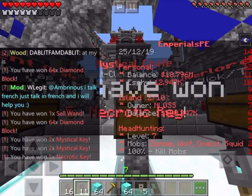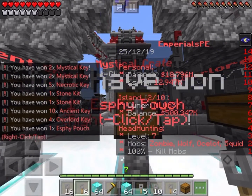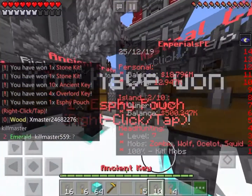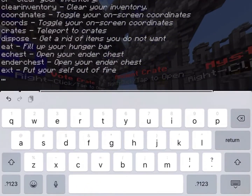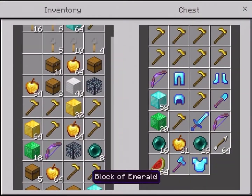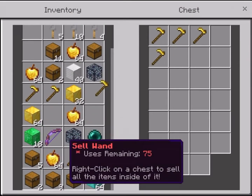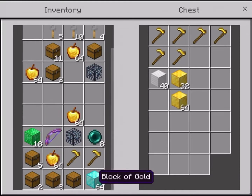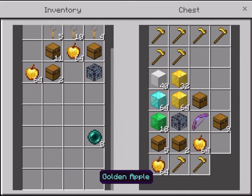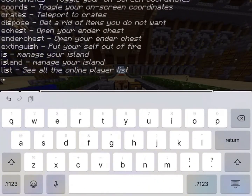More resources, more resources. What is it? Get out. I don't have enough space. There's no space in this chest, man. Get this one. Jesus. How much did I get? These keys are OP.